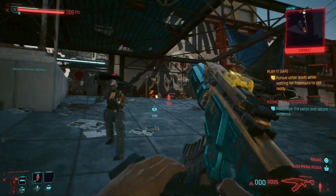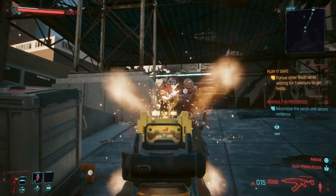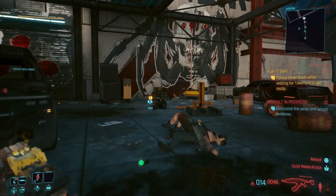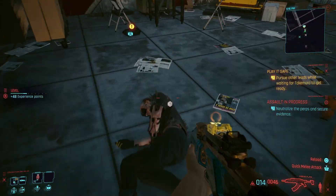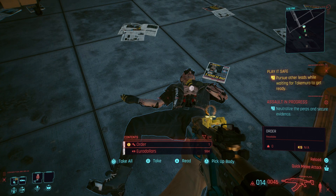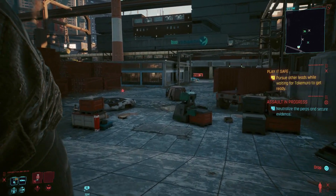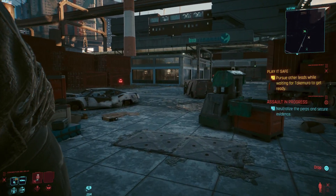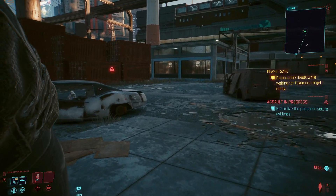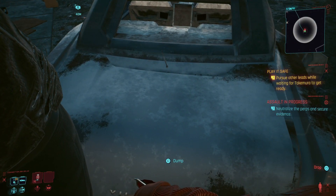Get those taken care of and you're going to find a load of people on the floor holding loads of different loot. You're going to want to look for the one that has the euro dollars — these are beautiful monies right here. You want to aim for around a thousand or as close as you can get. Once you've got that, do not loot any of the other bodies; just pick up the one holding the money.